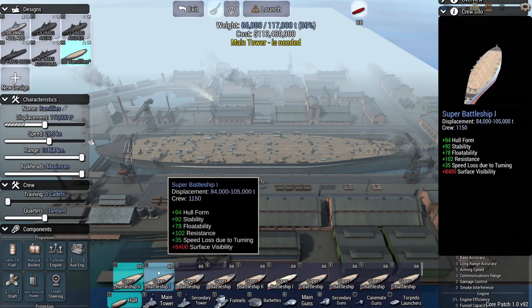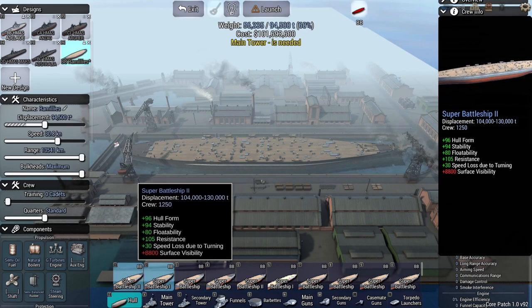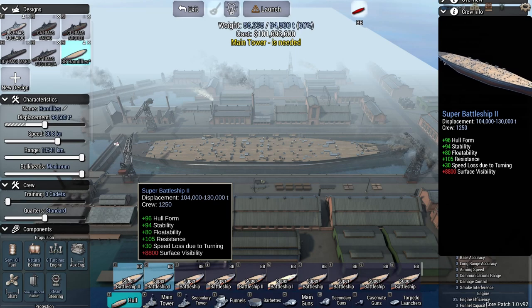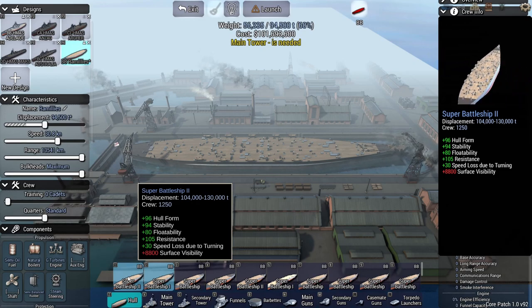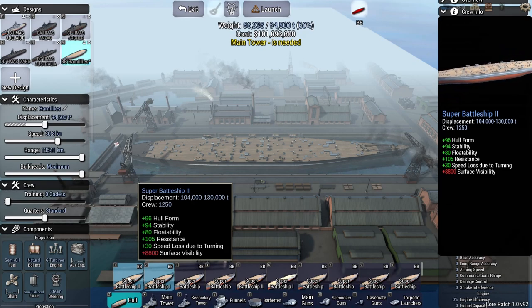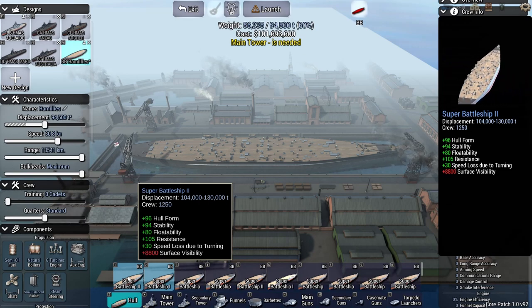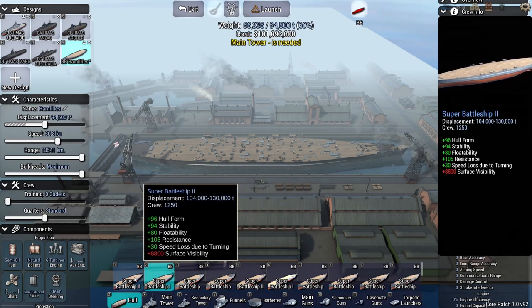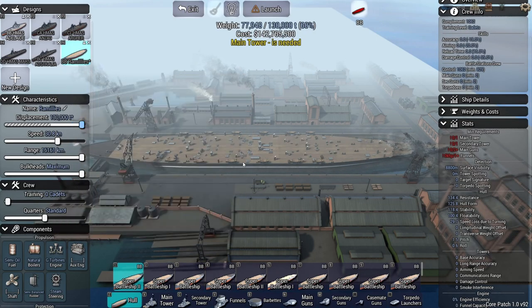We'll build this super battleship. From what I know, hull form is how easily it slips through the water. Stability - I think it increases accuracy for guns because it's how stable the ship is. Floatability is resistance to sinking. Resistance is just pure resistance for incoming damage, and speed lost due to turning is self-explanatory. Surface visibility is basically how easily you're spotted. In the later years when you're putting big towers on, you see things from miles away, so it has absolutely no point in those years.